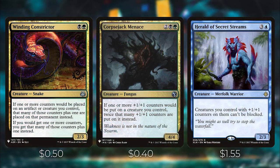Let's talk about some utility cards that help with our strategies. We have Winding Constrictor and Corpsejack Menace for +1/+1 counter doubling. When counters are placed on a creature you control, Winding Constrictor places that many plus one counters instead, and Corpsejack Menace puts twice that many +1/+1 counters on. So if you pay X for 5 on a hydra, it enters with 10 counters with Corpsejack Menace, or 6 with Winding Constrictor. Herald of Secret Streams gives creatures you control with +1/+1 counters unblockable, which is important since hydras don't have trample or other evasion and can otherwise be chump blocked by 1/1 tokens.